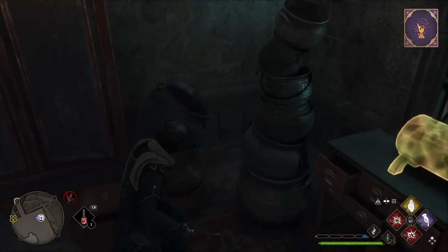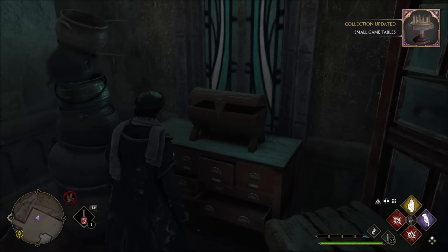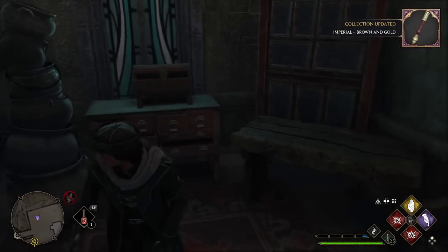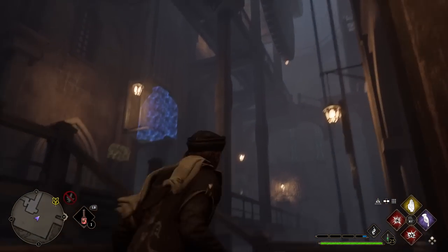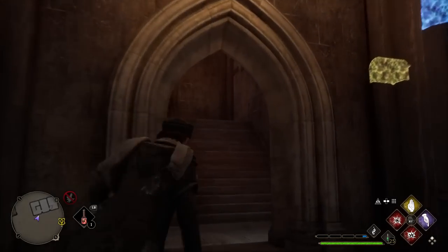Inside there are a couple of chests, a little game table for the room, and a wand. Nice. We should have one more door, so we need to go even further up.